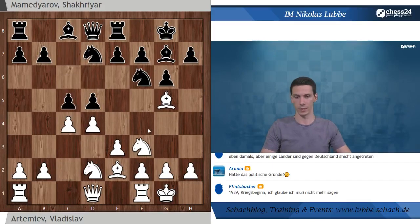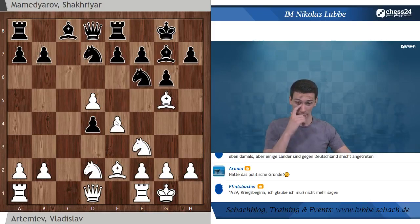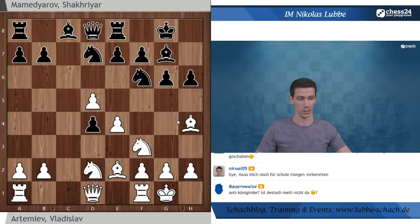Wir haben hier so eine Art Anti-Grünfeld oder Anti-Königsinder. Mamedyarov spielt direkt mit C5, was sehr scharf ist. Das ist alles ein bisschen eröffnungstheoretisch, da wollen wir nicht allzu tief einsteigen. Spannender wird es schon unmittelbar: C×D5, C×D4. Artemjev hat jetzt E4 gespielt - die Idee ist recht simpel: man möchte etwas drauf behalten und hofft darauf, D4 vielleicht irgendwann zu gewinnen. Schwarz spielt H6, Läufer H4, und spielt jetzt, wie ich finde, sehr stark weiter.